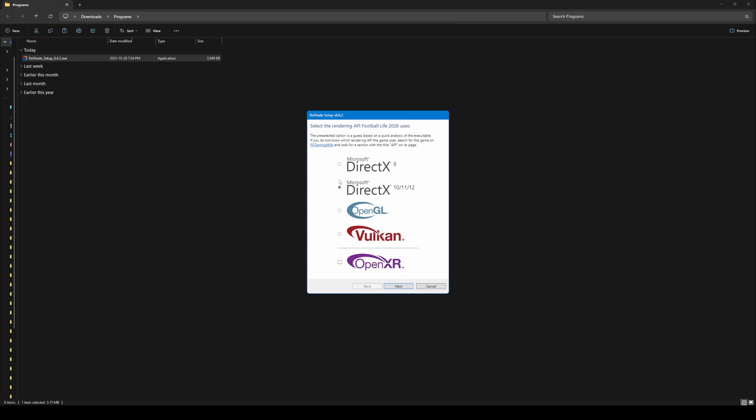It will ask for the rendering API. For Football Life and PES 21, you must select Direct3D 10, 11, or 12. Click Next.